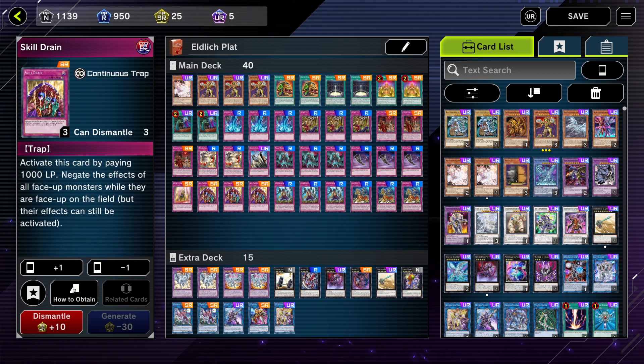Going down to the bottom here, we've got Skill Drain. This is just a busted card right now. If you activate this card, you pay a thousand life points and it negates all the effects of face-up monsters. It's a continuous trap — must be running three of those, cannot recommend it enough.